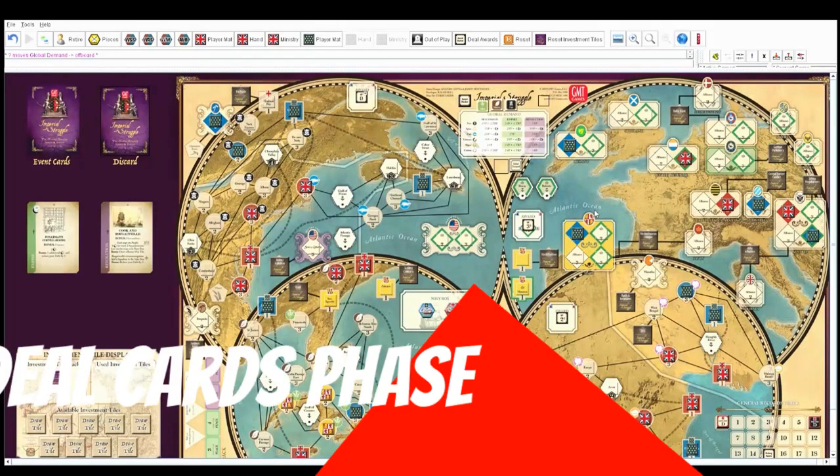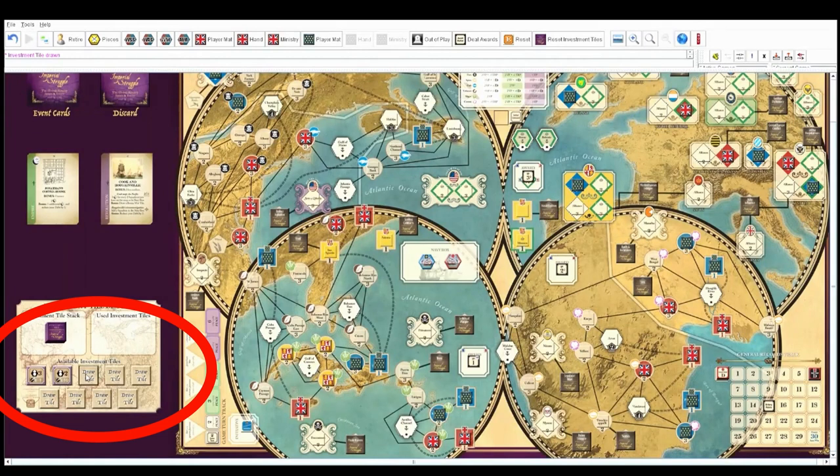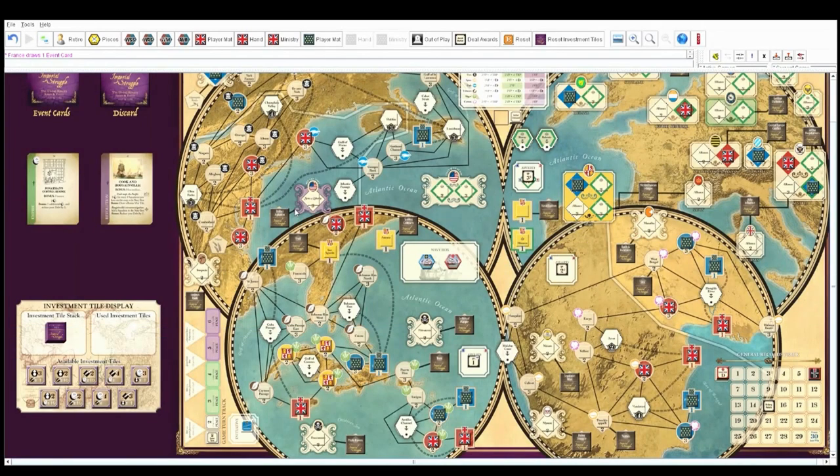Phase six is deal the cards. First we draw the investment tiles — the module has a button for that. Then we go to our hands and draw three cards. The limitations of the recording software mean you won't be able to see the cards we have until they are magically played, so it leaves a little bit of intrigue.